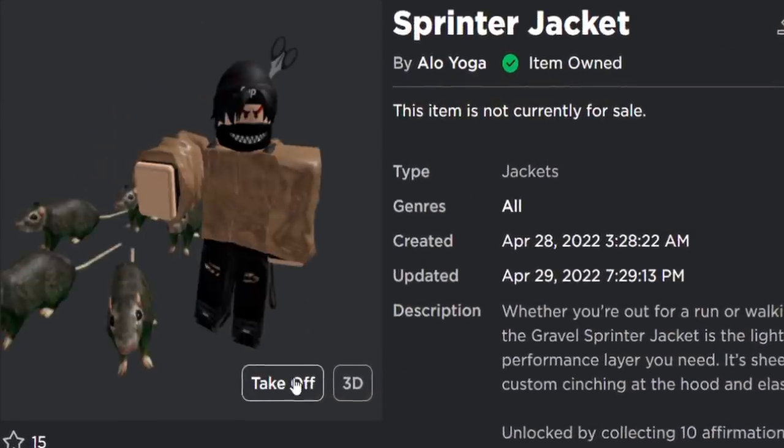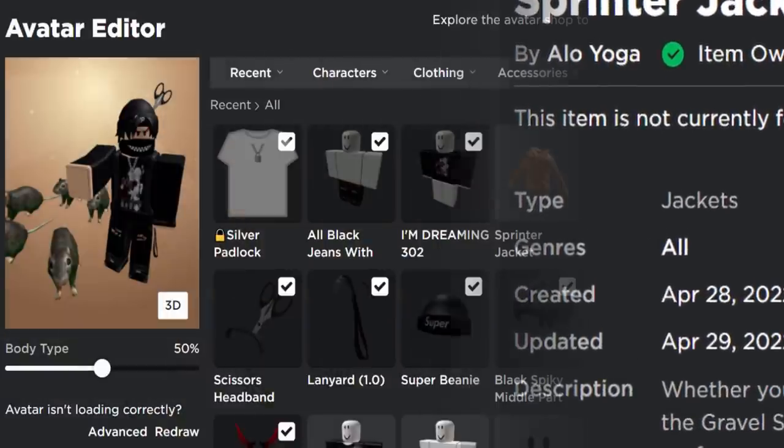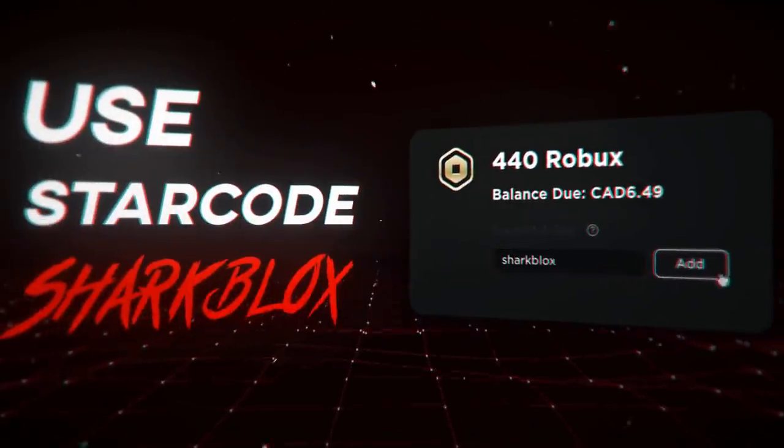And there we go — item owned! That's how you go about getting all of the Roblox avatar clothing from the Alo Yoga event. If you enjoyed this video, make sure to leave a like and subscribe. Thank you so much for watching and I'll see you in the next one.